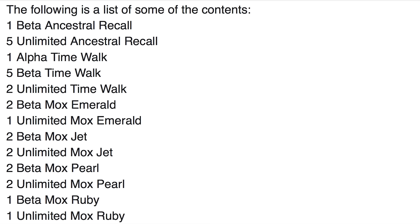1 beta Ancestral Recall, 5 unlimited Recalls, 1 alpha Time Walk, 5 beta Time Walks, 2 unlimited Time Walks, 2 beta Mox Emeralds, 1 unlimited Mox Emerald, 2 beta Jets, 2 unlimited Jets, 2 beta... Wow, it's a list — it is massive.